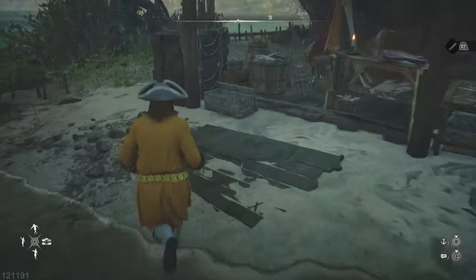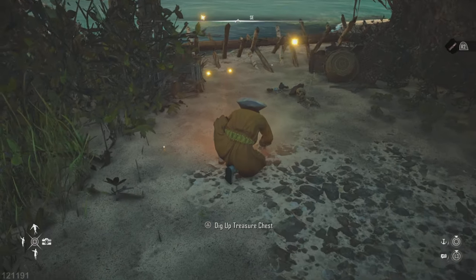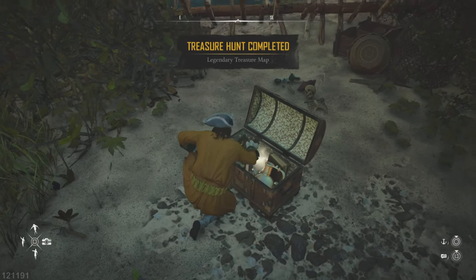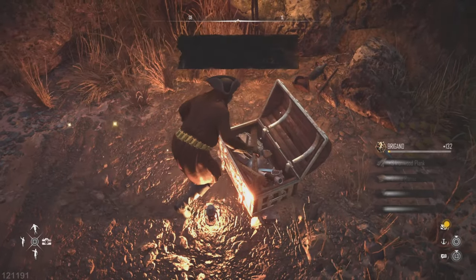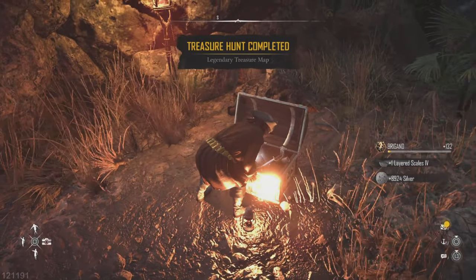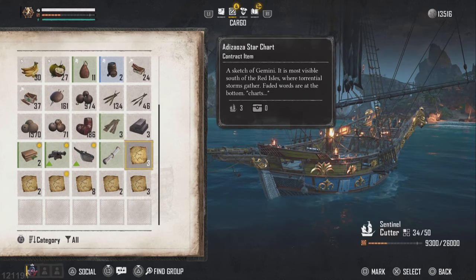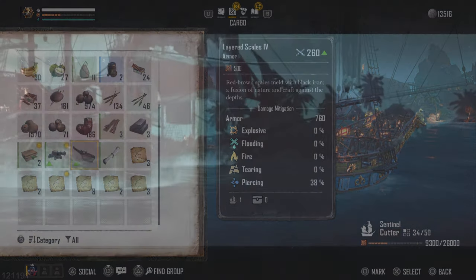To me, by far this is the easiest way to get items that you would otherwise have to buy the blueprint for, farm the materials, and then craft. This way you get it straight — it's already done, all you have to do is slap it on your ship. I'm talking about amazing pieces of clothes, high-end armor, weapons — it goes on and on. On top of that, a ton of silver too.